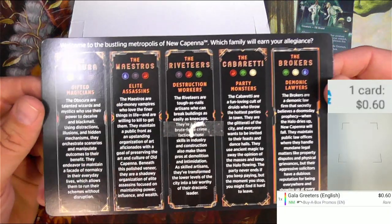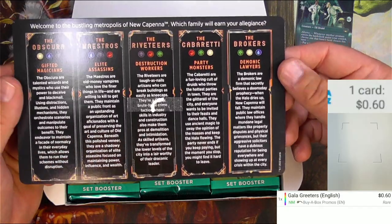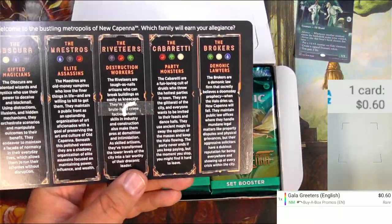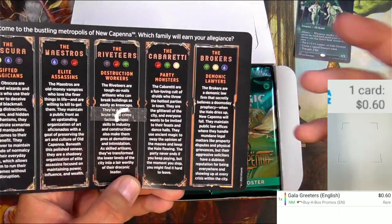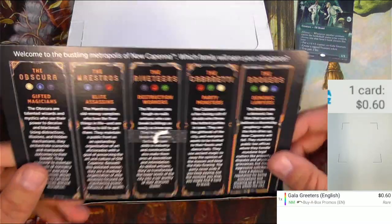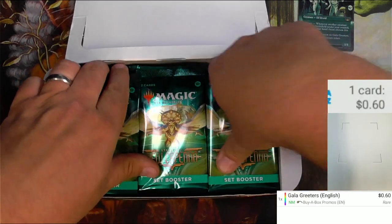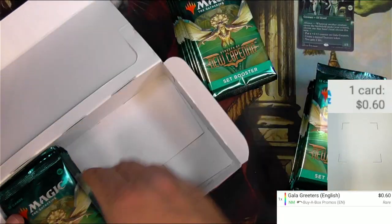Here we go - so what gang are you in? I like the Brokers. I'm a Bant kind of player, I think, to be honest. I don't know exactly how this would line up with Bant mechanics, somewhat similarly. I know they're trying to be a little bit creative with the way certain colors can do things, but anyway, you're not here for that - you're here to see what I get out of these packs.